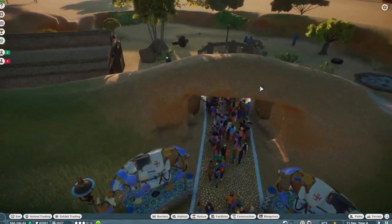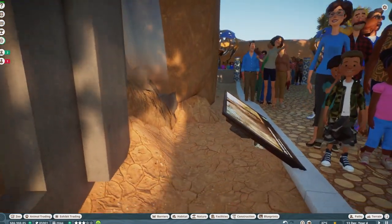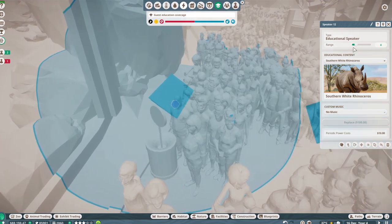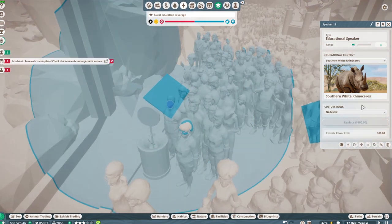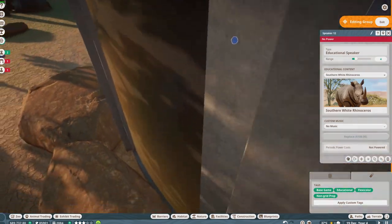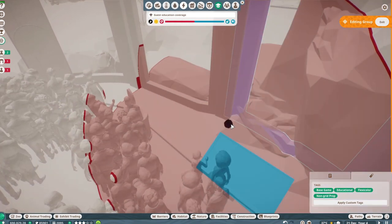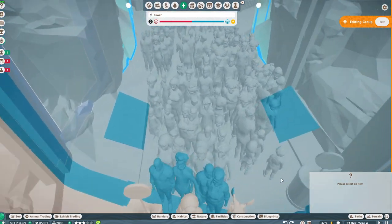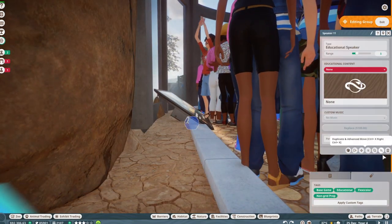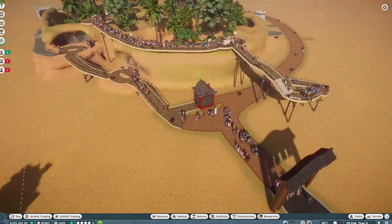That leaves us with one African animal, which is the African penguin. We'll get to that eventually, but first I'm trying to just organize this. We're going to have two speakers here so we need to reduce the range. It's going to be hard to reduce — we're going to move the speakers instead. No power — shoot. This is going to take a little bit of work, I'll figure this out. Just doing some more work on my Asian section over here.